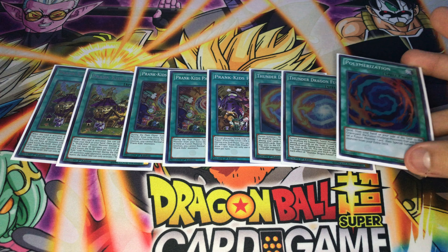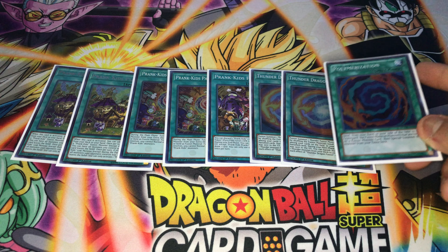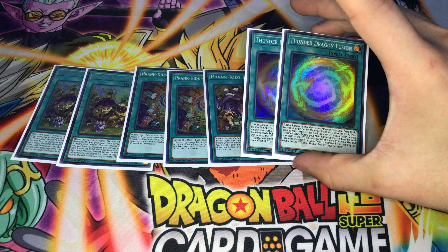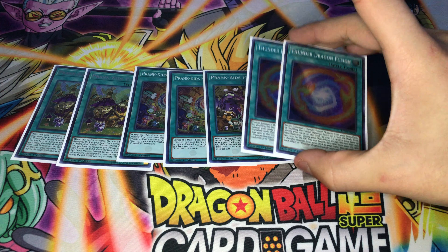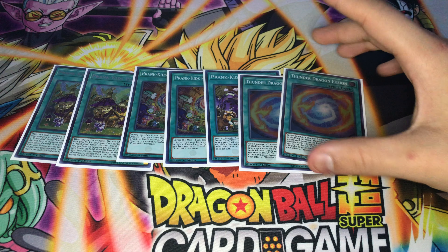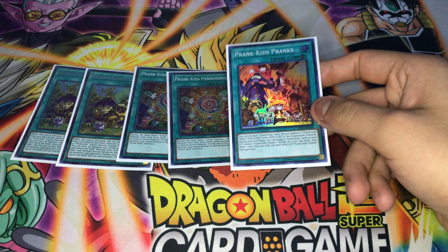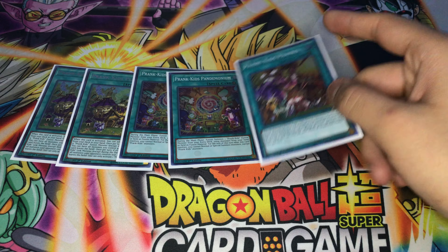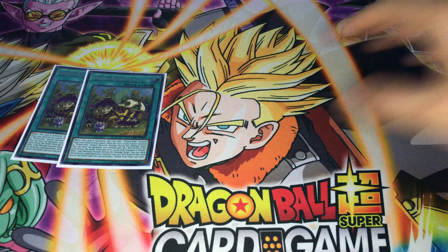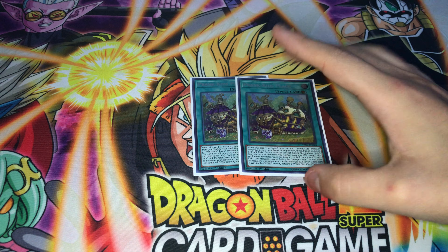I'm playing one Polymerization for now. If I get to play two or three, I'll bump it up based on situations, but overall one is probably fine. Since I'm playing two Thunder Dragon Fusion, I use one to shuffle it back and the other for the Red to Anaconda play in the extra deck. Pranks doesn't offer much except recycling, but it does just enough to run at one. You play two Panammonium — standard — and two Plays. Going first is not really that good, so you only want to play two.